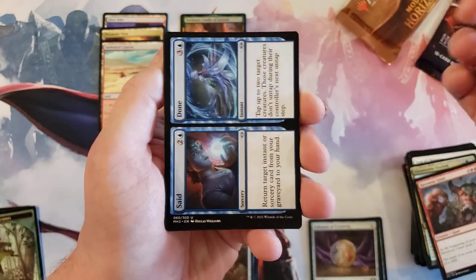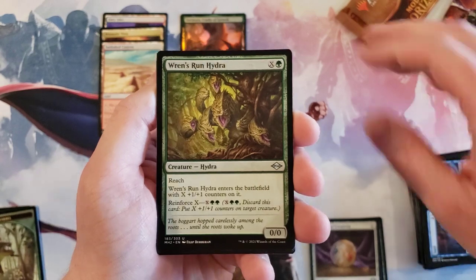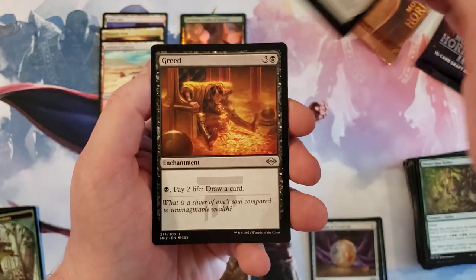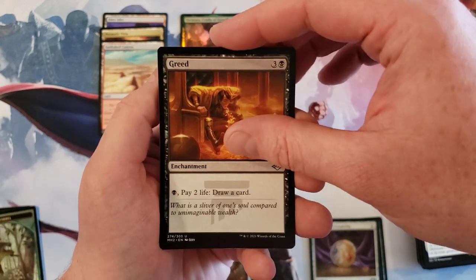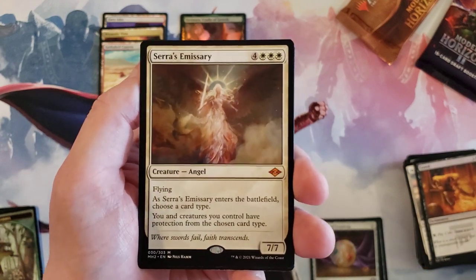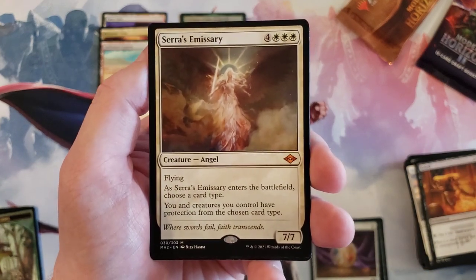Alright, said and done — Ren's Run Hydra, Skyblade's Boon, Reed, and Serra's Emissary. Well, I asked for a mythic, didn't I!